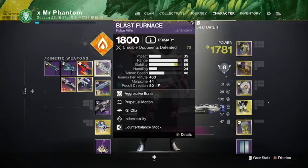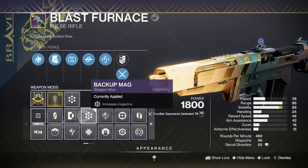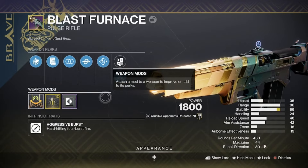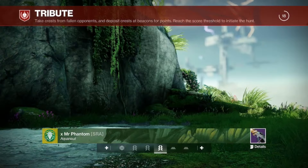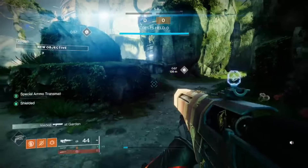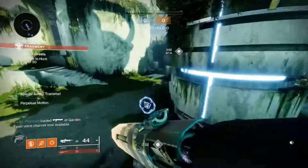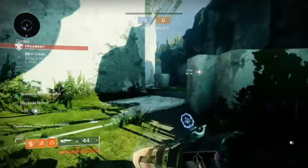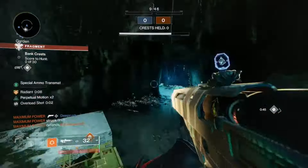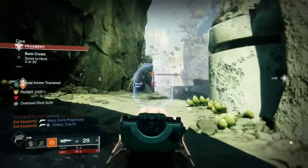This weapon feels so, so good. I wish I could get the recoil direction even higher — it's at 65, so with the Counterbalance Stock you bump it up to 80. I wish I could get like a 95 to 100, but maybe with other Blast Furnace drops throughout the week. Fine, we're doing Tribute again — I guess we're doing Tribute. Hopefully I'll be able to get a better recoil direction, because recoil direction really does matter.